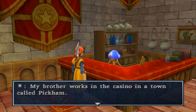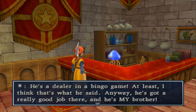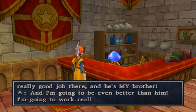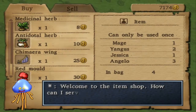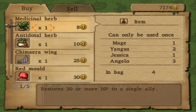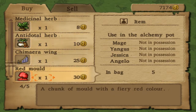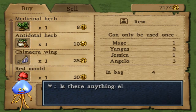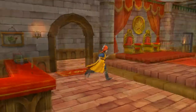My brother works in the casino in a town called Pickham — oh, he's the bingo caller. I like the fact that he's got a brother. I'm going to be even better than him. I'm going to work really hard, be the best there is. It's always nice to have a dream. You're selling things, are you? Not really need any of that stuff at the moment. Thanks, but no thanks. I'll give my regards to your brother if I see him again.